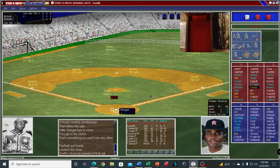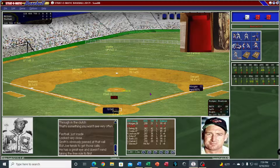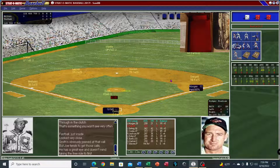Joe Morgan walks. He's out there on first — let's see what kind of lead he can get. Not enough, we're not going to attempt a steal. Hilton Smith must have a good pickoff move. Here's George Kell, second time up today.